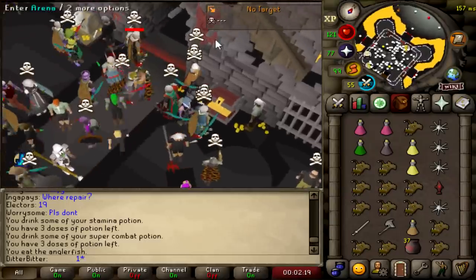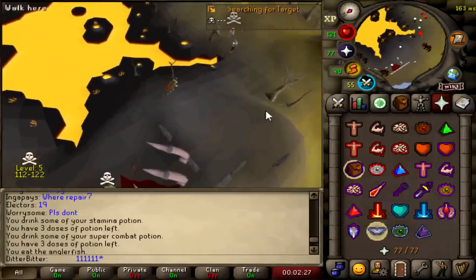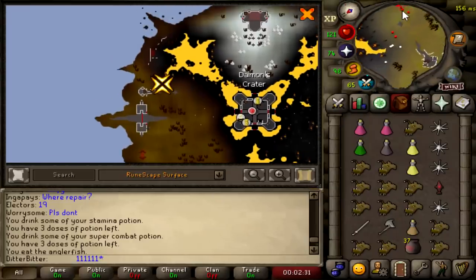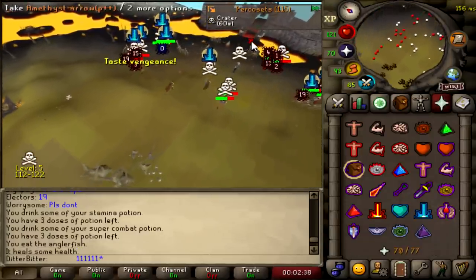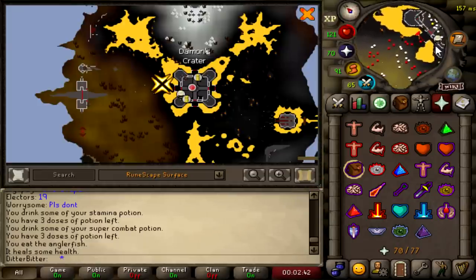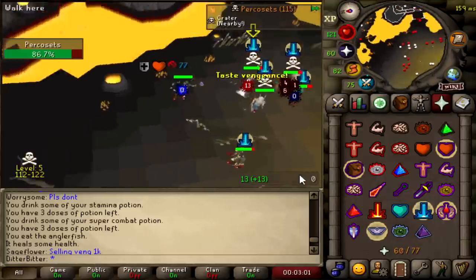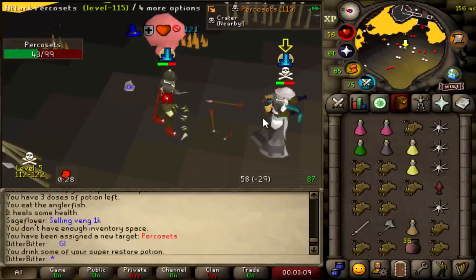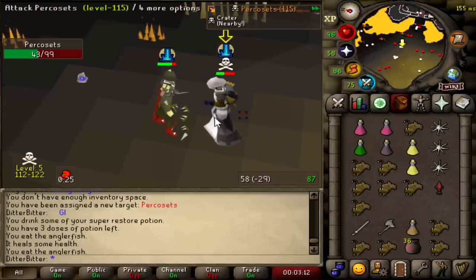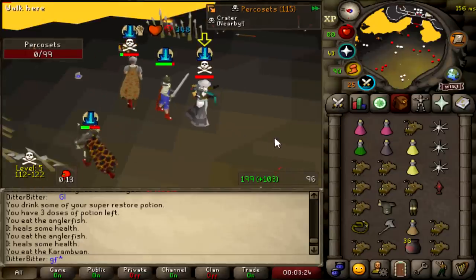I've got a target. He might just try to run away and MSB me. Okay, we've got a fight — good luck to us both. He's hitting 30, hitting big as hell. I did safe there because I thought he was going to spec me. Let's go for the VLS — 42, going again, 60 for the KO. Good fight. He had no idea about the VLS. This is going swimmingly so far — I've got four bounty hunter points total.